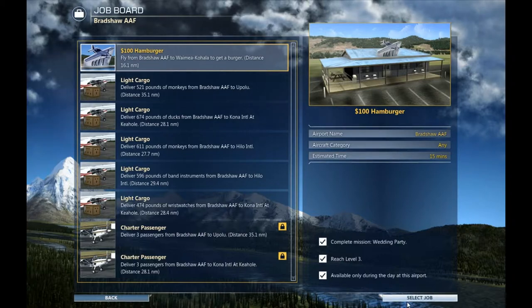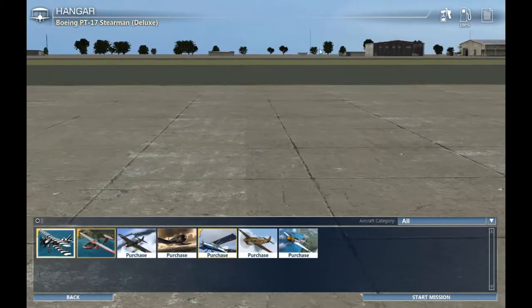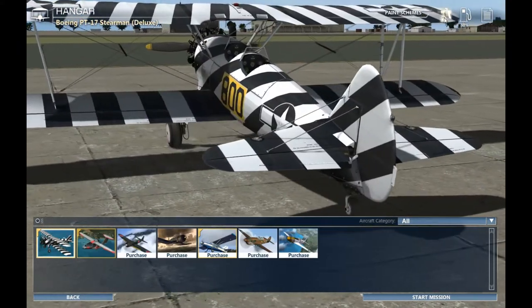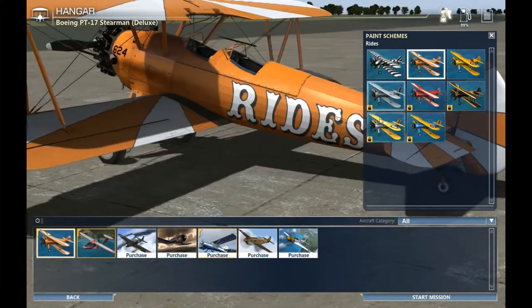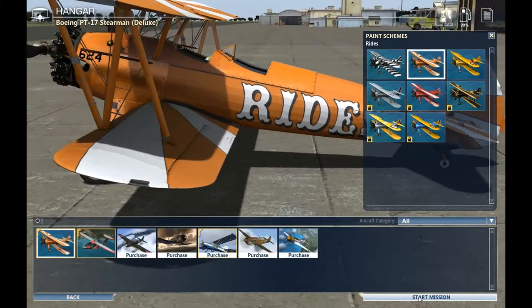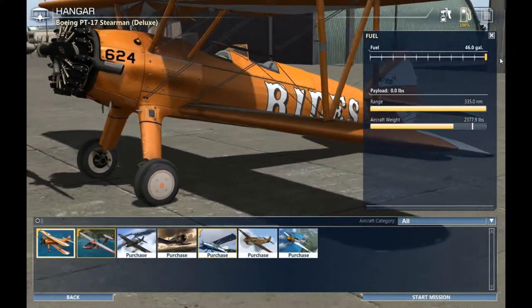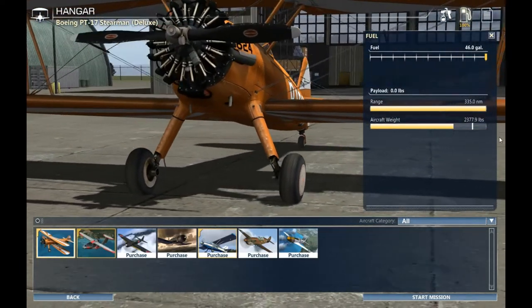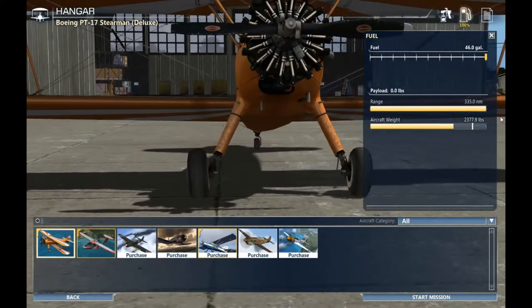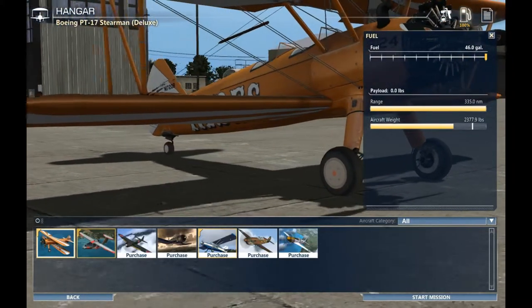A hundred dollar hamburger. Select job. I think I will do it in this plane. With this main job. Why do I only have 99...? That's weird, I need 100% fuel. Hold on. Kitty, why are you... I love you, Pat, mate. You silly kitty. If you hear noises, it's my monitor — it's glitching out for some strange reason.